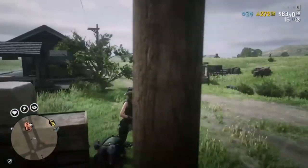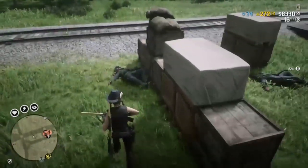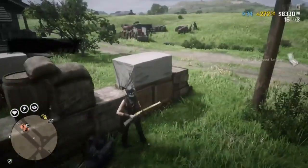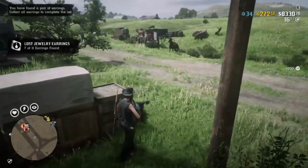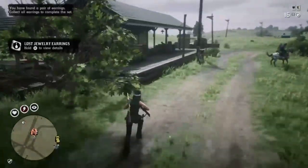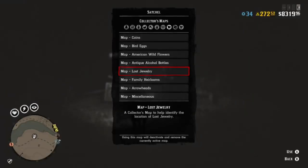A great tip for you guys who are looking for your bottles, your jewelry, and your tarot cards: just looting NPCs — whether it's hideouts, free roam missions, or your trader sell missions. You can find these items just from looting groups of guys. I ended up finding jewelry and also a tarot card that way.